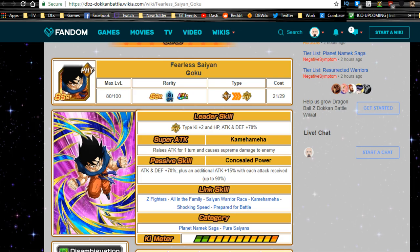Alright, let's jump in. Fearless Saiyan Goku's leader skill is Super Physical type Ki +2, HP, ATK, and DEF +70. His super attack is Kamehameha — raises ATK for one turn, causes supreme damage. Passive skill is Concealed Power: ATK and DEF +70, plus an additional +15 with each attack received, up to 90 — which is insane.